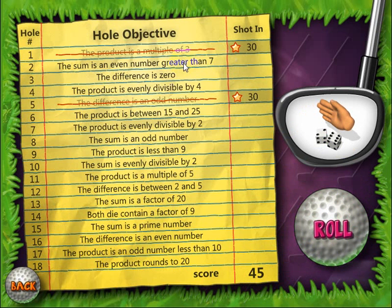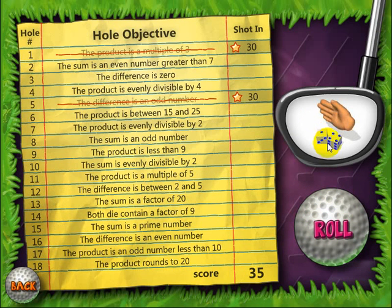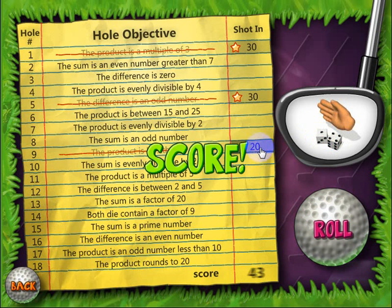Let's go ahead and look at some more, and I'm going to show you what happens when you don't get a hole in 1. Let's look at the sum is a factor of 20, and the product is less than 9. Let's go ahead and choose that one — it's not correct, so you're going to see an X. I'll keep rolling until the product is less than 9. The product in this case is less than 9, so let's go ahead and choose it. You notice I completed the hole but only got 20 points — I said 25 points earlier but you really only get 20 points. There's no star.